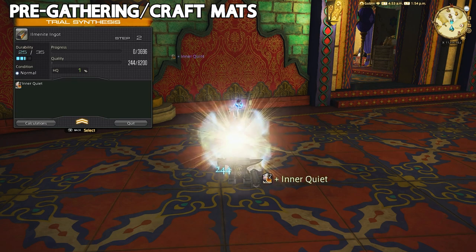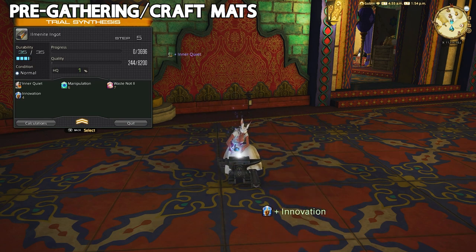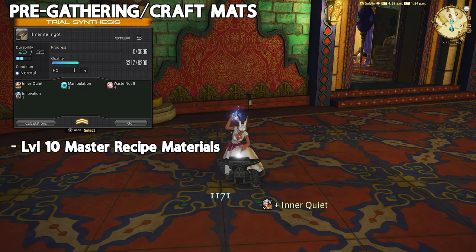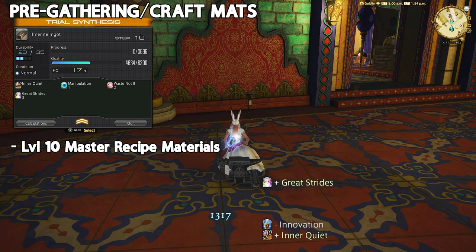A lot of people will not even want to craft their own crafting gear and will just buy it off the market board. You'd be surprised how often this happens, as well as how easily people run out of mats and will drop millions of gill in order to craft the new gear coming out. A semi materials list to stock up on will be the Master Book 10 crafting items for all jobs, Paldale lumber, Illumenite ingot,